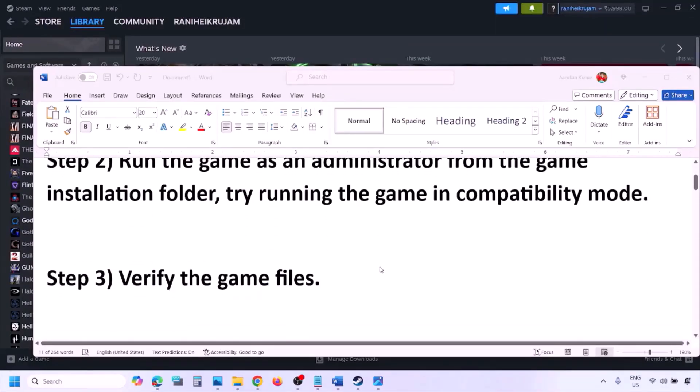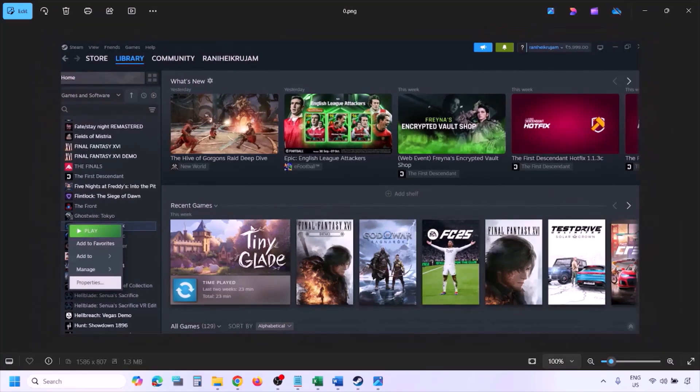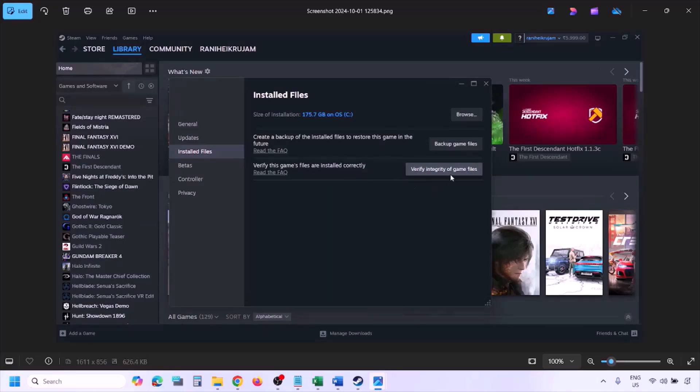The next step is to verify the game files. Go to Steam, click on Library, find the game in the list, right-click and select Properties, then go to the 'Installed Files' tab. Click 'Verify Integrity of Game Files.' Once verification is 100% complete, launch the game and check.